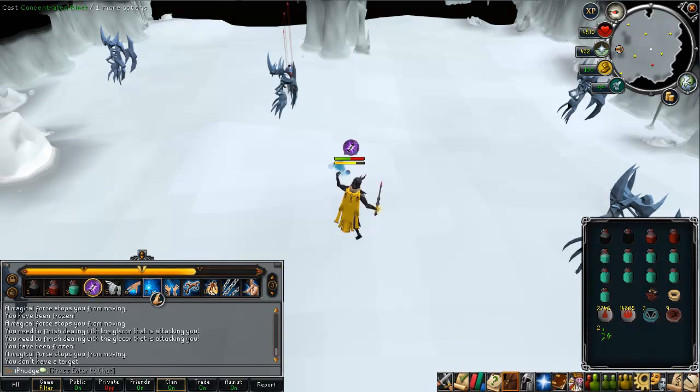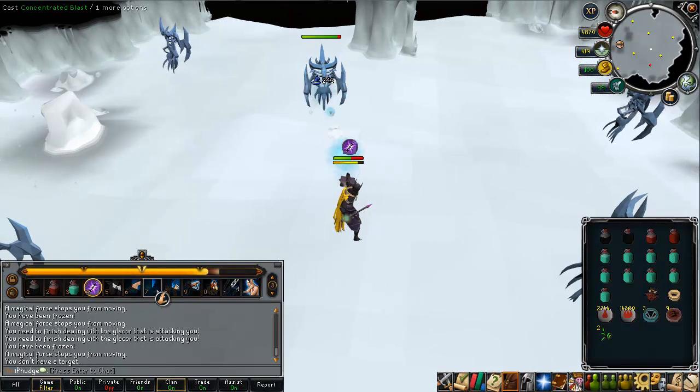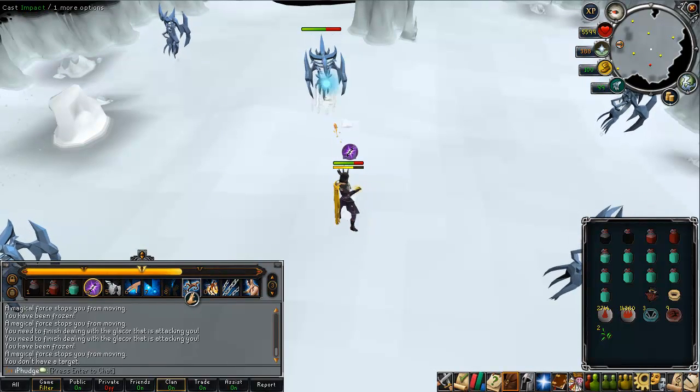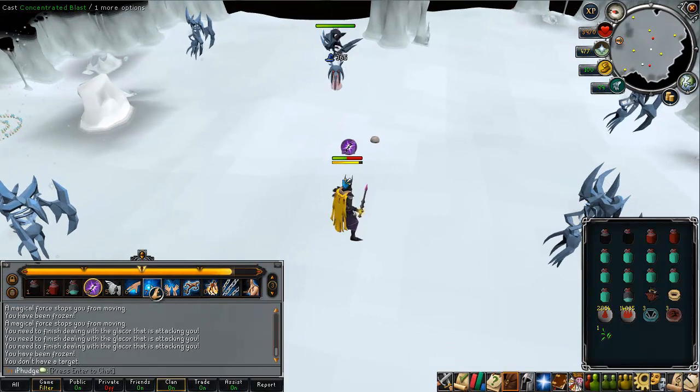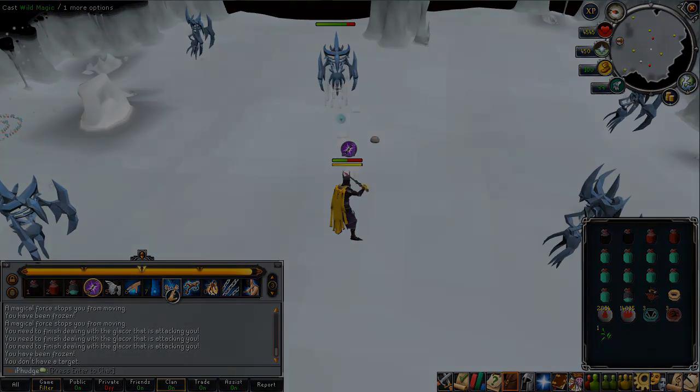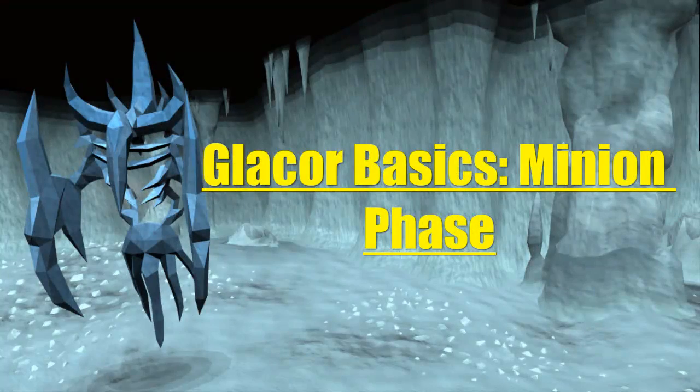The first phase in killing a Glacor is rather easy. Simply attack it and use abilities until it reaches half health. There are certain abilities that I personally recommend which I will get to later in the guide. The Glacor will also attack with basic combat styles and its random attacks as mentioned before.